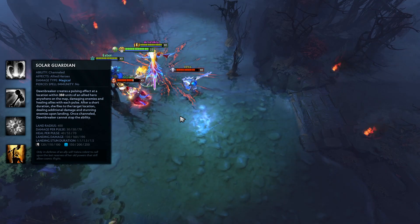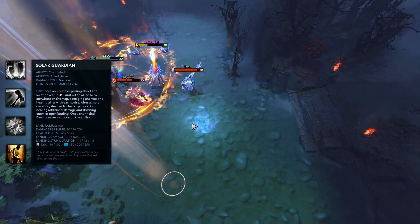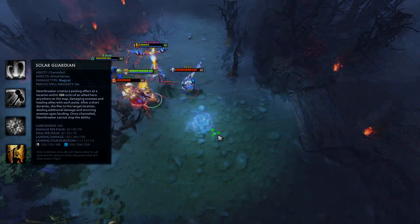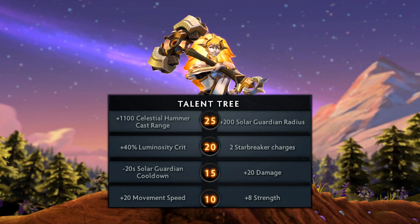Also note that you must use this ability on an area around an ally, which actually includes yourself, but it will not actually follow the ally in any way. At this time, Dawnbreaker has no Aghanim Scepter or Shard.